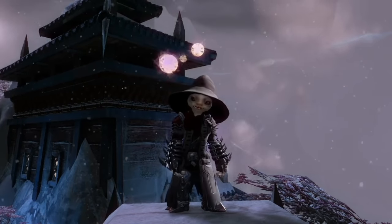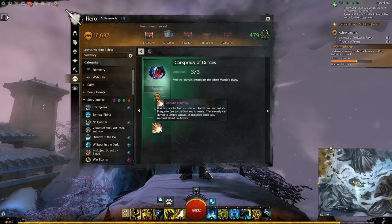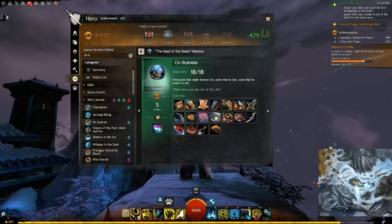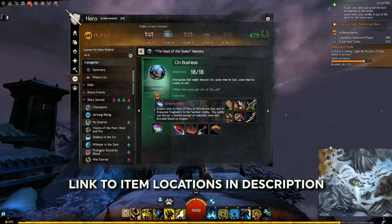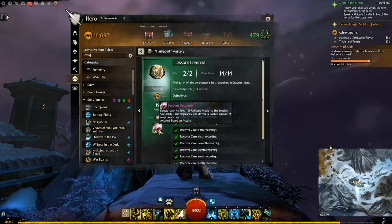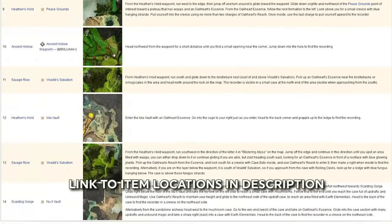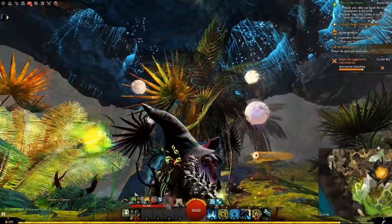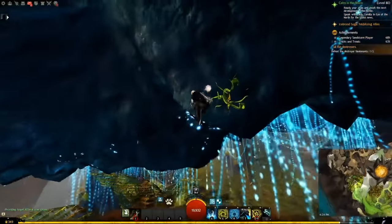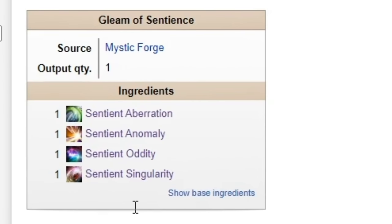Hiring a Mesmer to get through this puzzle is also an option. The second item is a Sentient Anomaly from the Conspiracy of Dunces achievement — you basically find a bunch of books scattered around Bloodstone Fen. The third item is the Sentient Oddity from the Sin Business achievement, which involves picking up items scattered around Lake Doric. And lastly is the Sentient Singularity from the Lessons Learned achievement, which involves finding lost recordings scattered around Draconis Mons. One involves using an Oakheart's Essence like a grappling hook, reachable with the Oakheart's Essence mastery, a flying mount, or teleport to a friend.